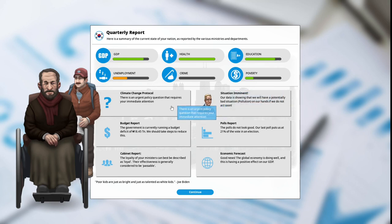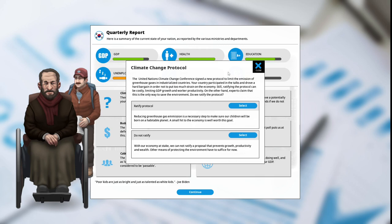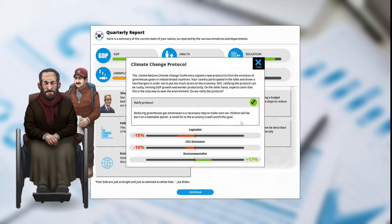Entering our third turn of year one. Urgent policy question: the UN climate change conference signed a new protocol to limit greenhouse gas emissions in industrialized countries. Ratifying can be costly, limiting GDP growth and worker productivity, but experts say it's necessary to save the environment. As the Modern Family Party, we choose to ratify the protocol to ensure our children will be born on a habitable planet. Capitalists are unhappy at -18%, CO2 emissions go down -10%, and environmentalists are happy at +17%.